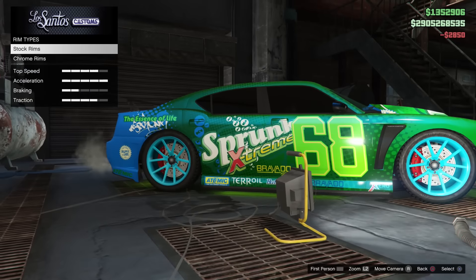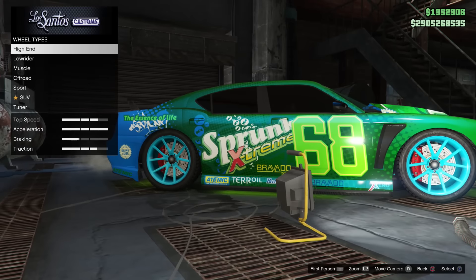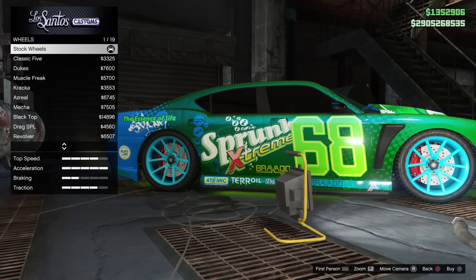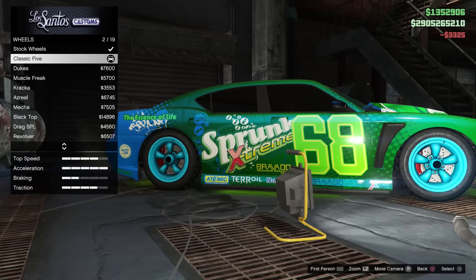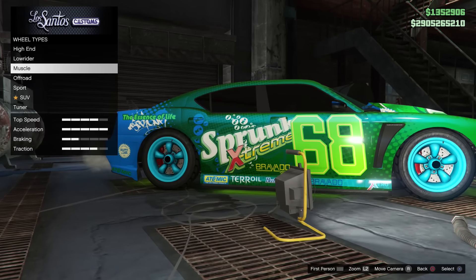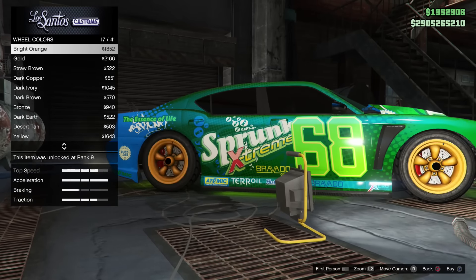Next up I'm going to be showcasing a really quick glitch which will allow you to change the color of your stock tires in GTA Online. The first step is to apply any tires you have already purchased, or if you don't have any tires, choose the cheapest one which is the classic five wheels. Once you have chosen that, you're then going to want to select the color you would like for your stock tires. For this video, I'm going to be choosing red.